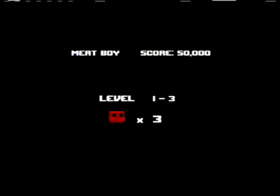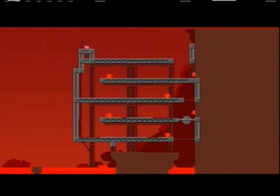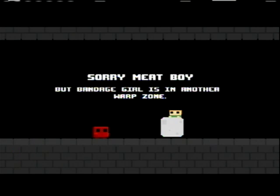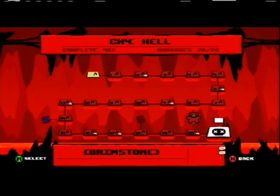This one looks more daunting than it is. All you've really got to do is wait for an opportunity to jump up that side wall. As soon as you have the height clearance, go for it and you'll be able to make it — it looks worse than it actually is. There's a bandage that sometimes you might be inclined to get, sitting on that platform on the far left, so you have to do this level twice to get the bandage. As long as you're cautious with your jumps, you should be okay.